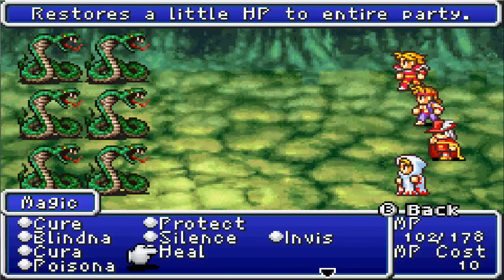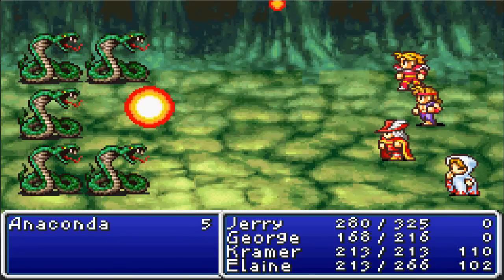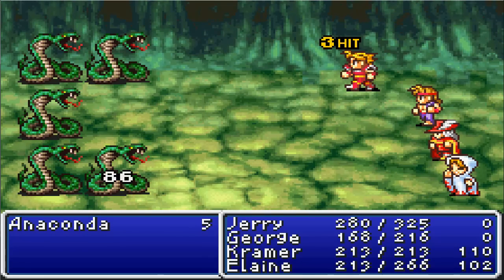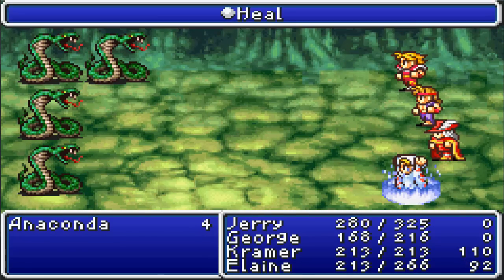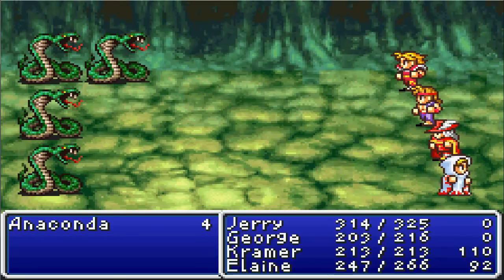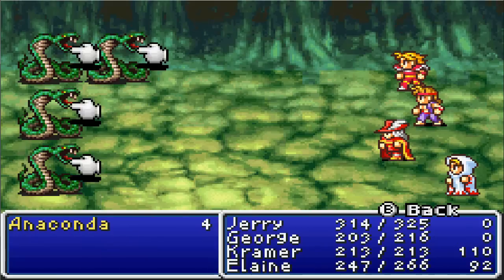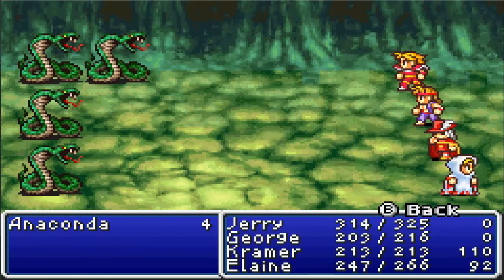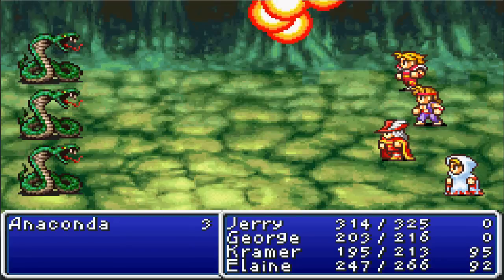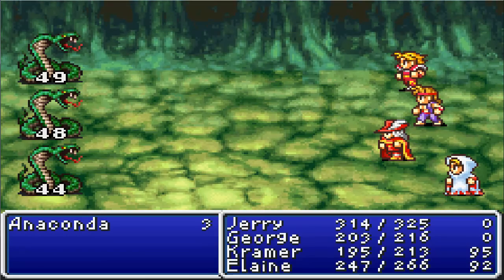Let's get a heal going again. Nothing too fancy about them, they're not too strong. Like I said, we're way over-leveled. After this I think we're gonna go back up to Astos' old castle and get some more treasure. I'll use another fire and just kill these guys. If I ever run low, we can just run back over to Provoke or whatever — I think they sell ethers there. I can't remember if Cornelia sells them.